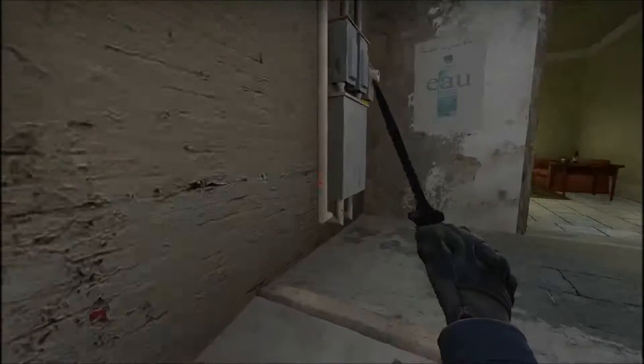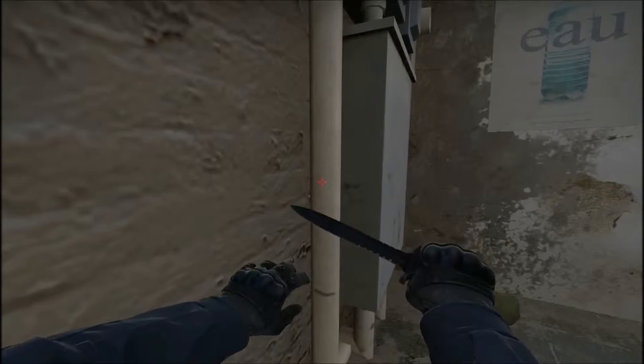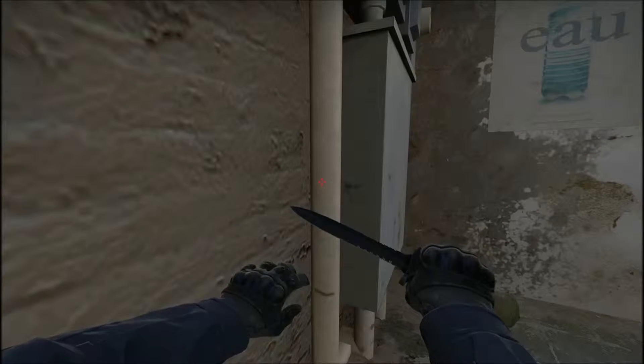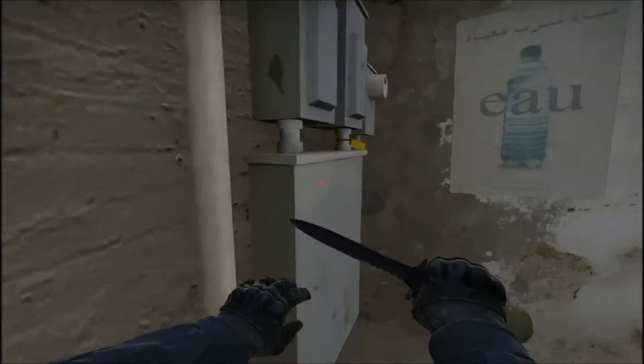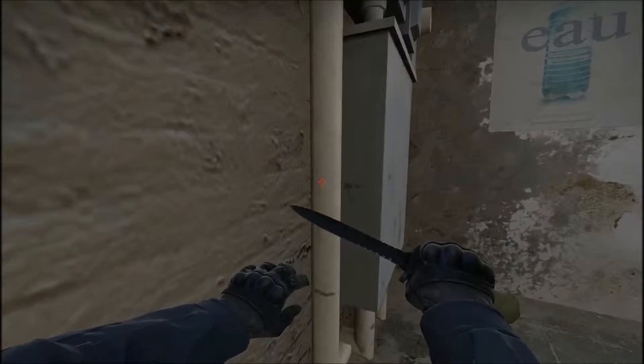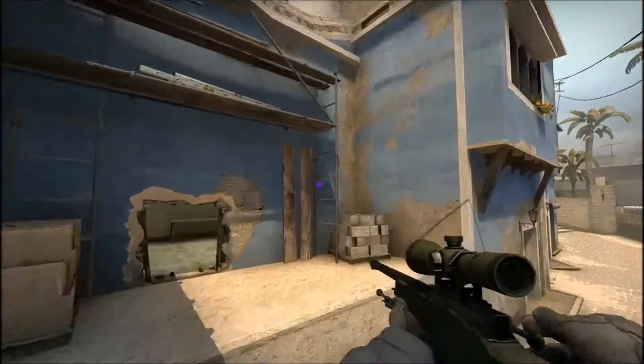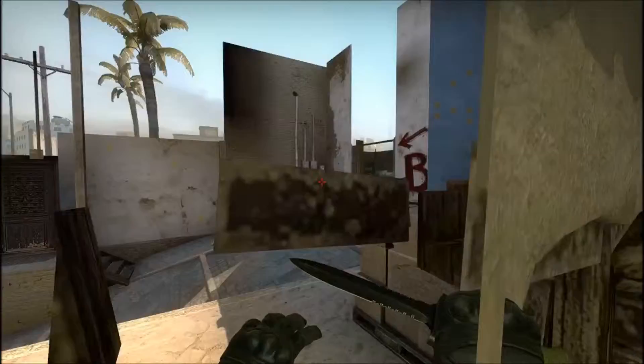From here, hold both your walk forward key and your walk left key — which means W and A — until you can see how you get nudged off this corner. So hold W and A while crouching until you just lock into this corner. Then aim your crosshair just below this little dot here, lining up with this little white dot here, like that.